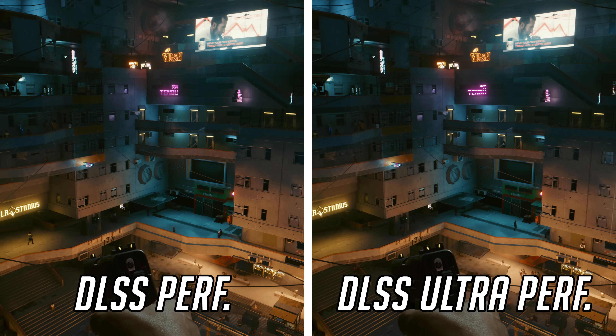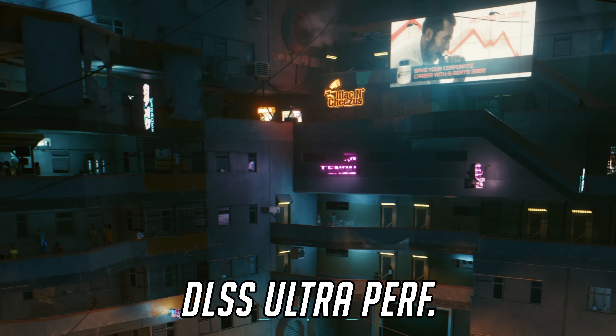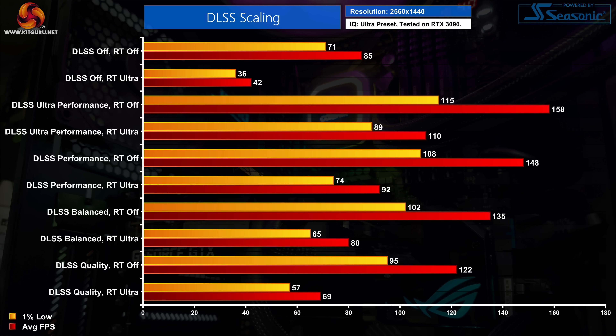I would advise sticking to balanced or quality modes though, as performance and ultra performance can start to look a little soft depending on the scene. I also saw some artifacting on edges or fine lines, while neon lights appeared to flicker when using ultra performance mode. DLSS brings a significant boost to frame rate even at quality mode — a 44% boost going from native 1440p with ray tracing off to DLSS quality. With ray tracing enabled, frame rates improve from 42fps to 69fps — a 64% improvement. Balanced mode enables a 59% performance boost over native without ray tracing, or 90% with ray tracing set to ultra.